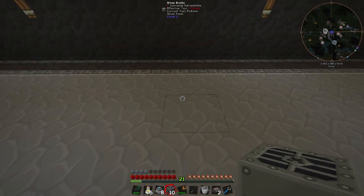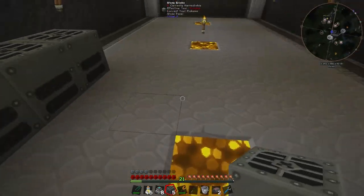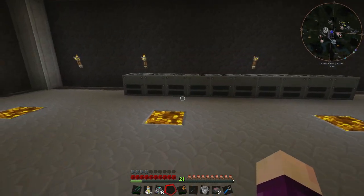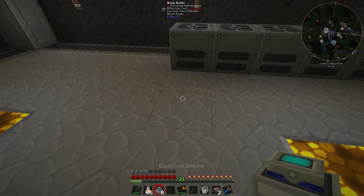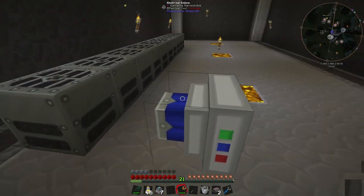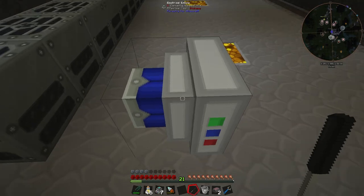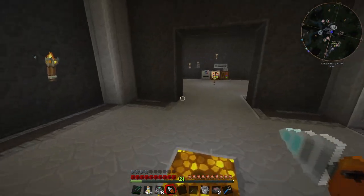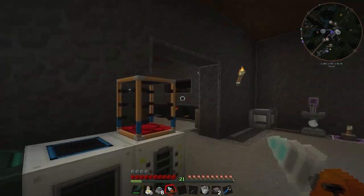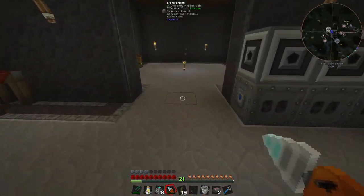A little while later we have ourselves ten geothermal generators and eight electric engines. Now we set these things up — the middle is about here, so we'll have one, two, three, four, five on this side and one, two, three, four, five on that side to make it symmetrical. Then over here we're going to have some electric engines. To have them face the right way, the easiest method is to put down the conduits first and they'll automatically spin around and face the conduits.